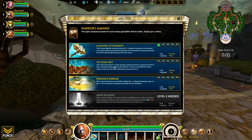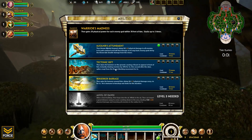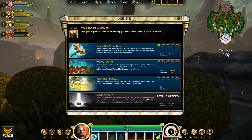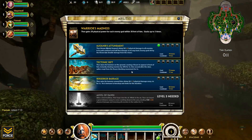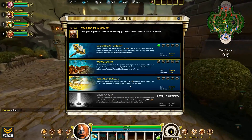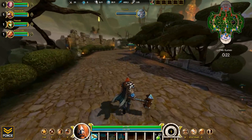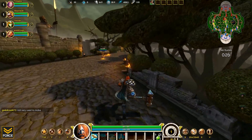The number two ability, Teutonic Rift: Thor slams his hammer on the ground causing a fissure to appear in front of him, instantly slowing enemies by 20% for three seconds. One second after the slam, spikes erupt from the fissure blocking movement for four seconds. The number three ability is Berserker's Rage — Thor spins his hammer around him doing physical damage every 0.4 seconds for two seconds, and during this time he's immune to knock-up and slows.